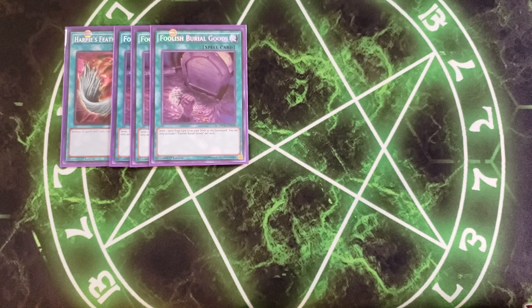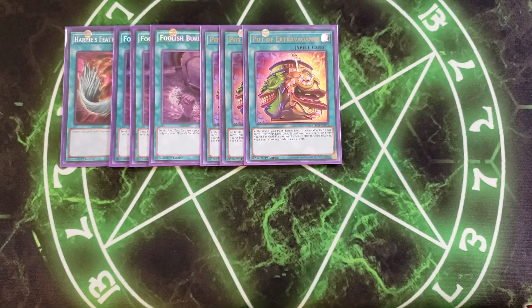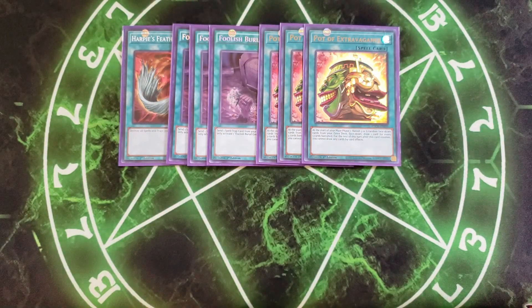We then play three copies of Pot of Extravagance because you don't really go into the extra deck that much in this deck, so this is a really good three-of to give you a draw two. You don't summon from the extra deck much except for maybe one or two cards in certain situations — like if you summon out Summoner Monk, discard a spell, summon Duza, send a card to the graveyard, and make a rank four with Summoner Monk. That does come up occasionally, but not very often, so you play Extravagance for that extra draw power.